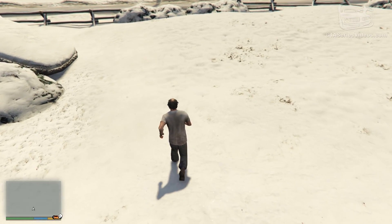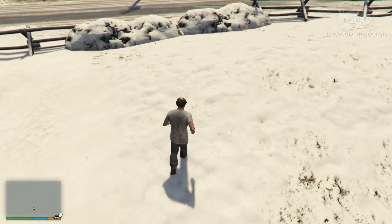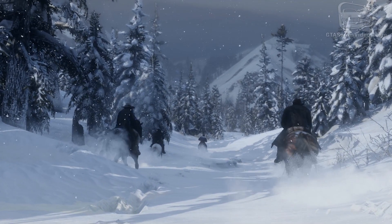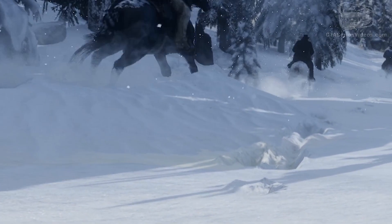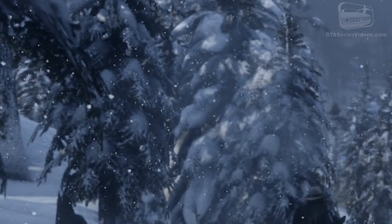Red Dead Redemption 2 is not the first Rockstar title to feature snow. The rendering of the snow, both in air and on the ground, is impressive. It reacts, forming streams when we walk, and features snow that actually covers trees rather than simply coloring them white.